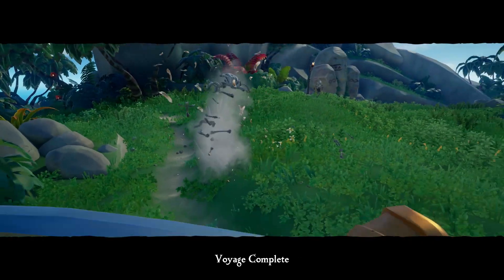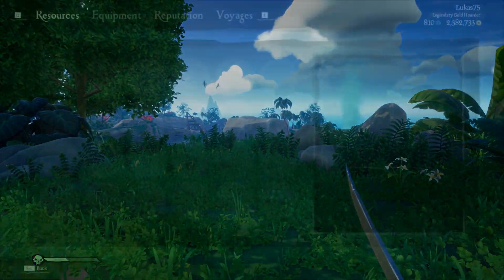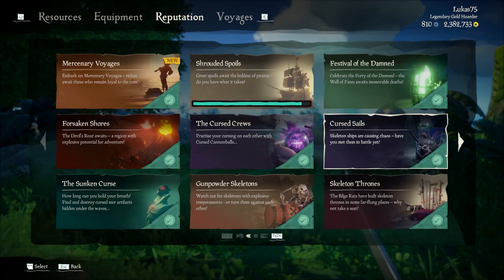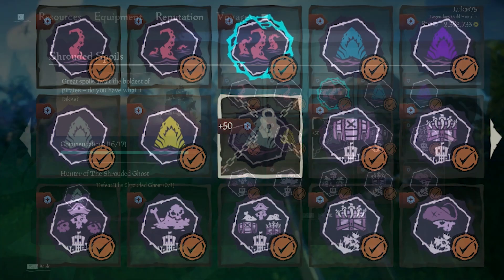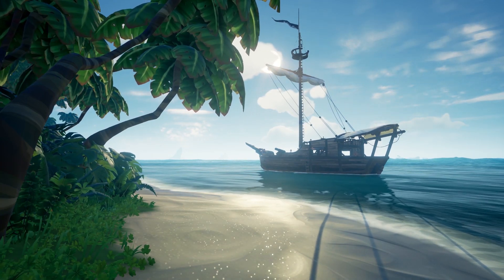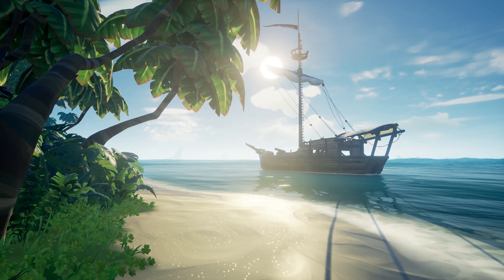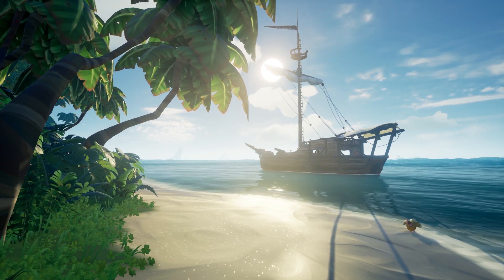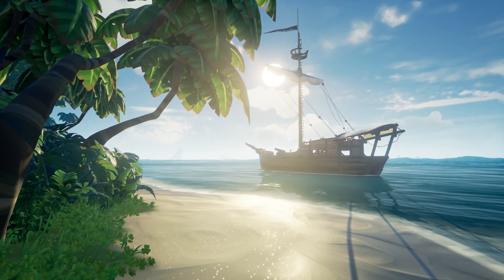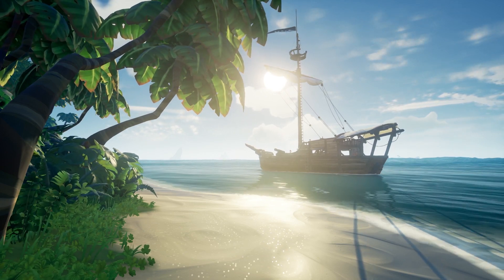Voyage complete — Mercenary Voyage of the Rum Runners is done. Commendation unlocked: Loyal to the Coin. I have no ship so I'm stranded on Thieves' Haven. Looking at the commendations list: Mercenary Voyages — currently this is the only voyage available. Everything else for me is complete except for Stratus Spoils and of course the Shrouded Ghost. It's the only thing I need to finish this collection of commendations. Unfortunately we didn't get to see the Shrouded Ghost this episode — I saw no megs at all. We fought the Kraken but it still got the best of me. We'll definitely hunt the Shrouded Ghost in a future video. Hit like if you enjoyed, subscribe for more, and I'll see you around the channel.